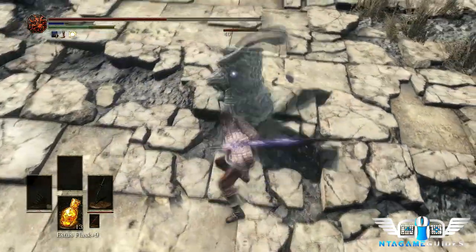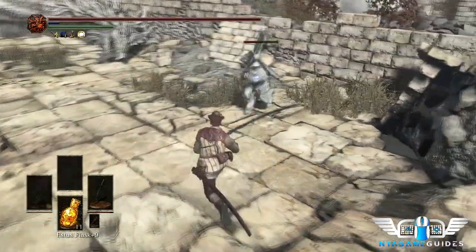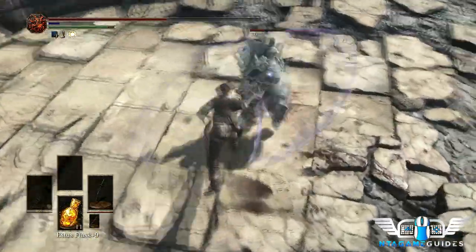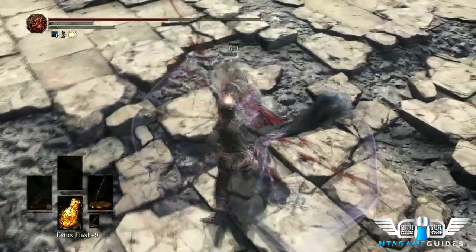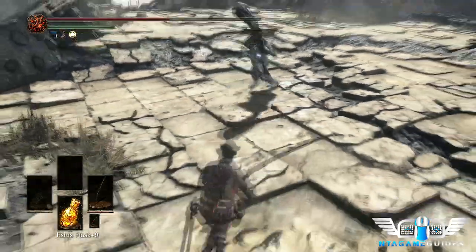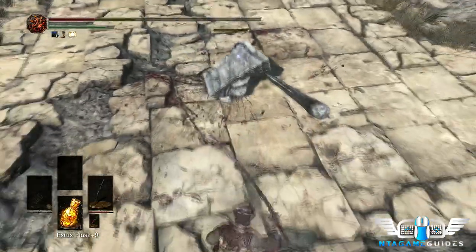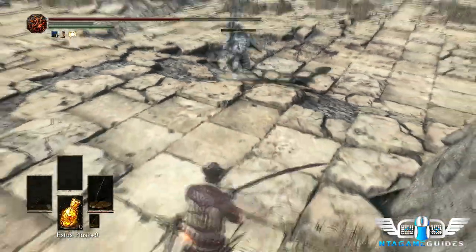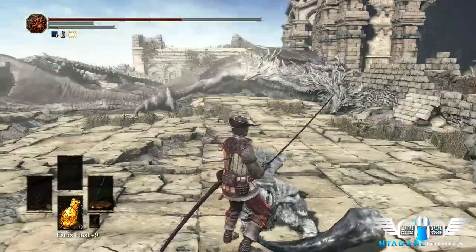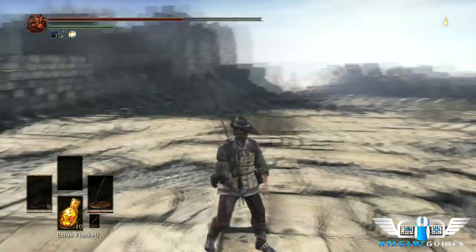The best time to attack is when he does the really hard slam that takes the longest to wind up — though I got hit so I couldn't follow up. After another three hits he's nearly dead. The timing is awkward but going in after his large slow swing is probably the safest. We'll get the dragon tooth and the great Havel shield.